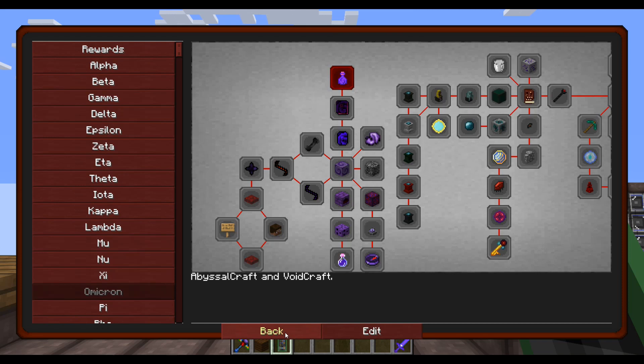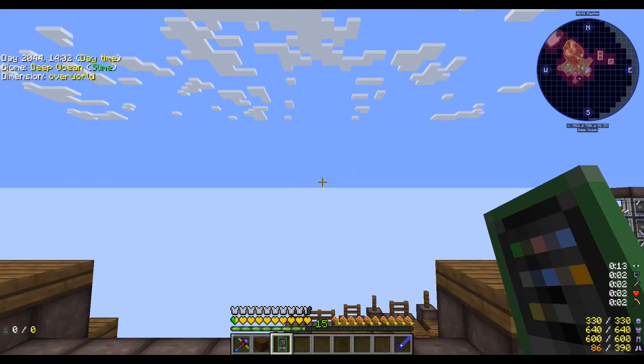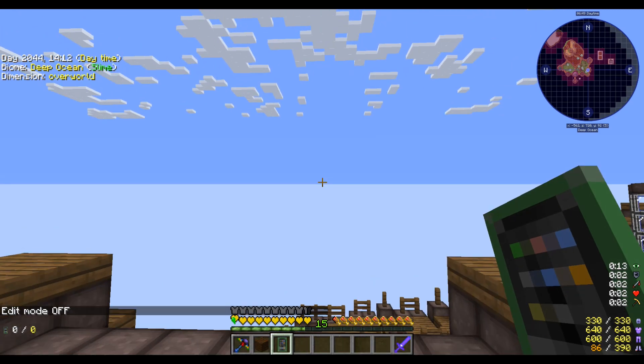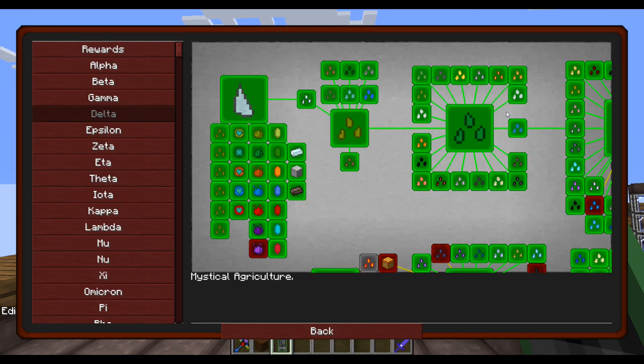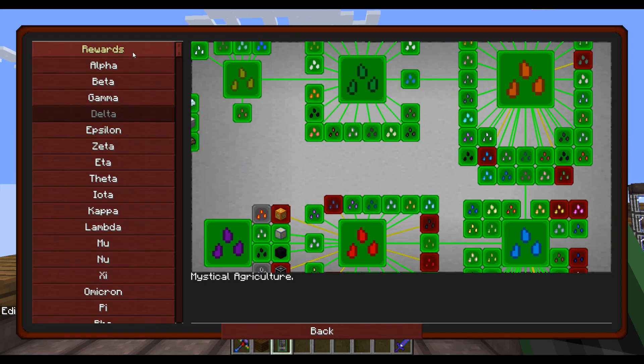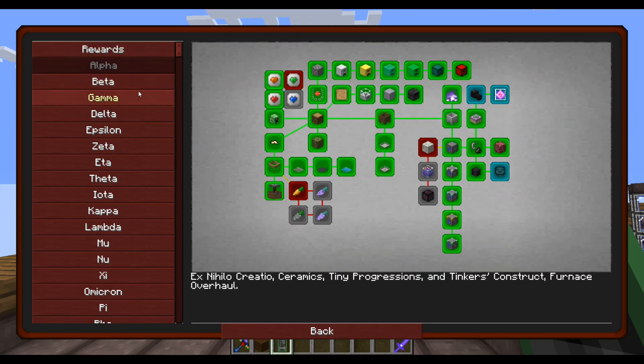The next important step is to go back in and type bq_admin space edit to exit edit mode. Now whenever you go back into your quest book, you won't have the edit button anymore and it's back to normal.